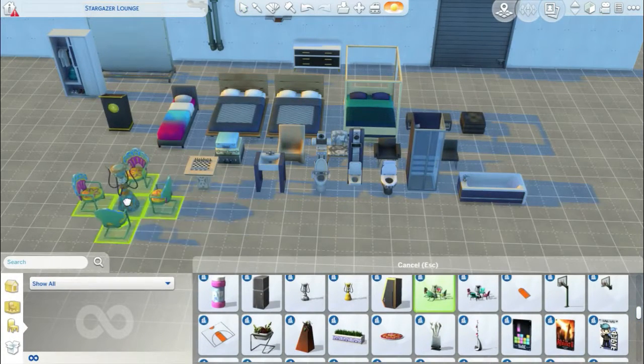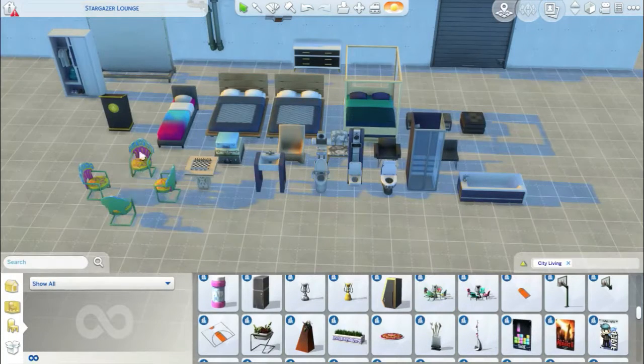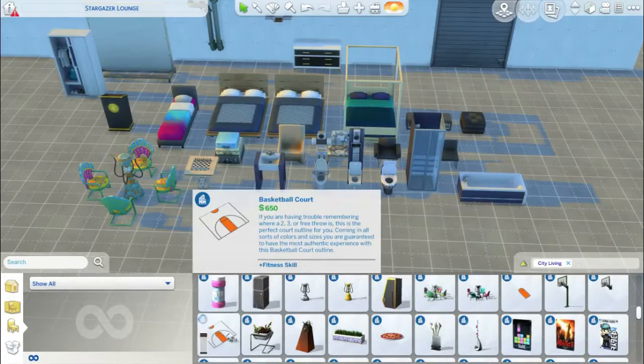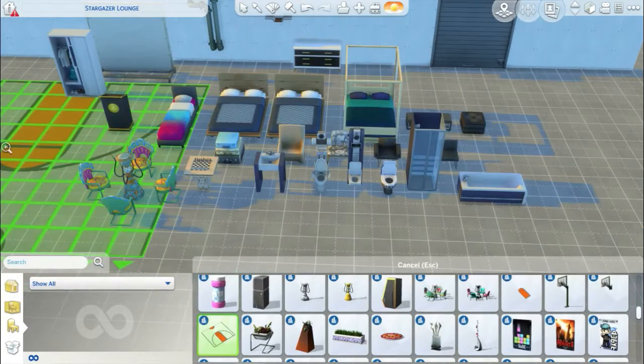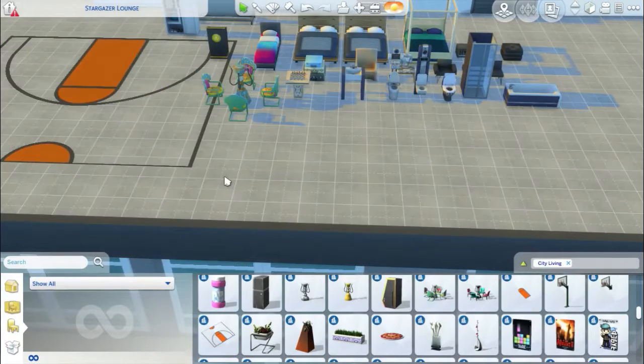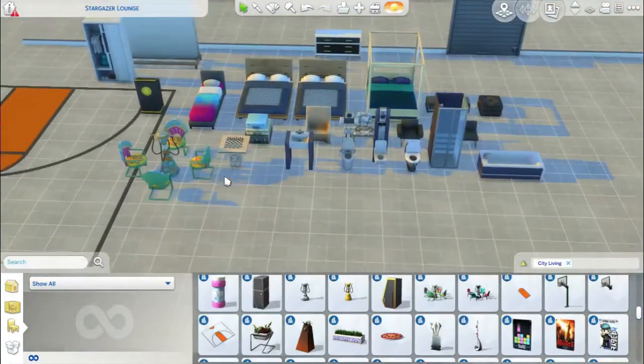We've got these new things here — there are two kinds, and they're actually a bubble blower, so you can sit around there and bubble blow. We've got new pictures. Oh yeah, we've got the new basketball court here, where you go and shoot some basketball — that's probably the big new addition for City Living.